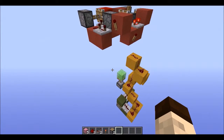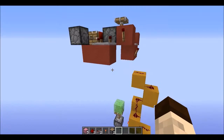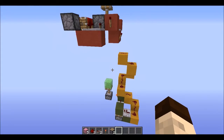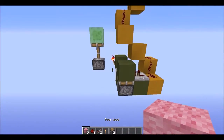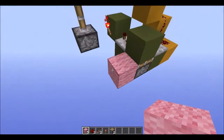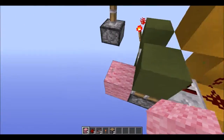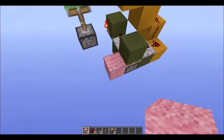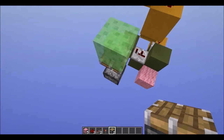If all you want is one anvil to replace your thing, you are done — you don't need to add this pink section. But if you want five, six, or up to eight more anvils, then you will build this pink section.